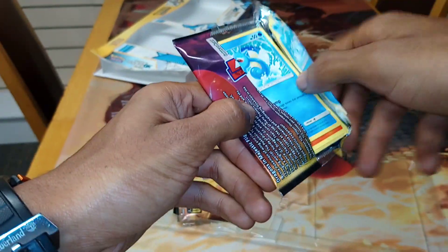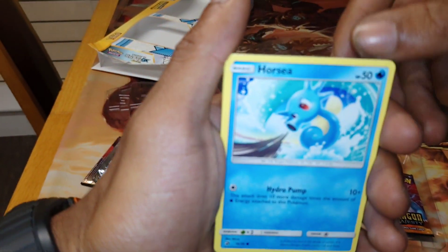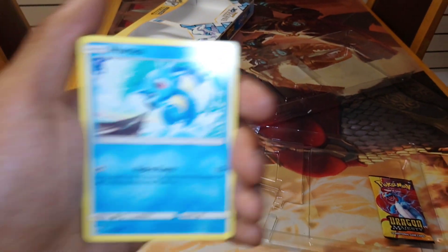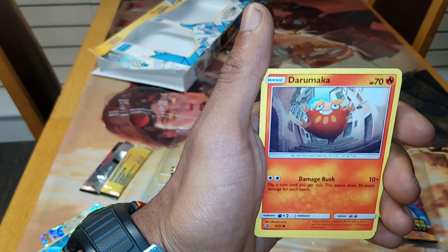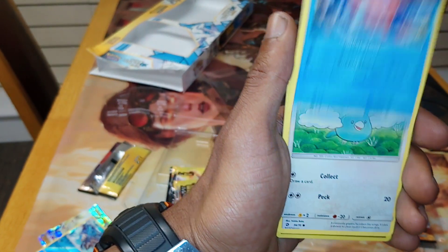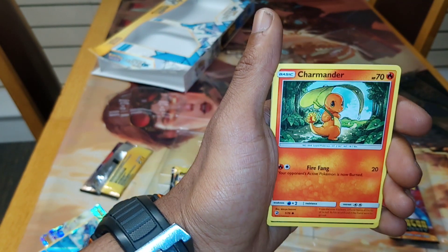Starting this off, we have a Horsea, followed up by Darumaka. Next up we have Corsola, followed by a Swablu, and next up we have a Charmander.